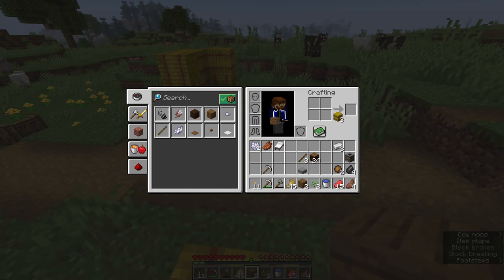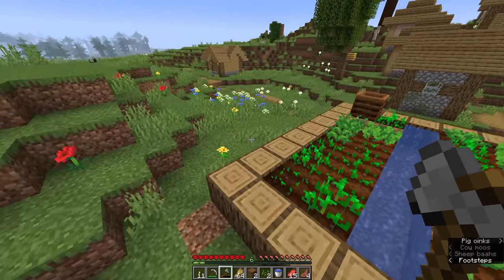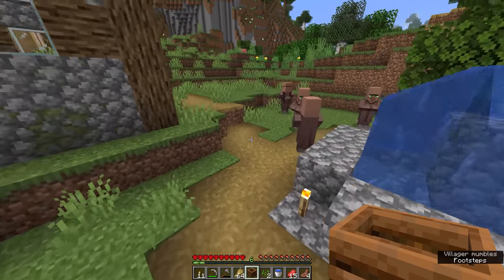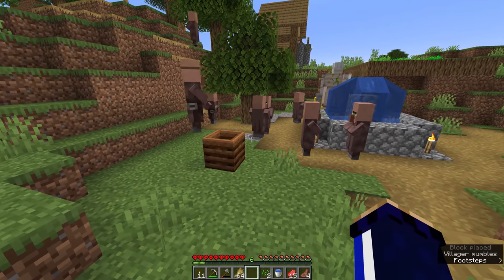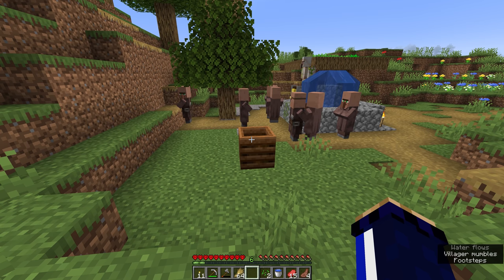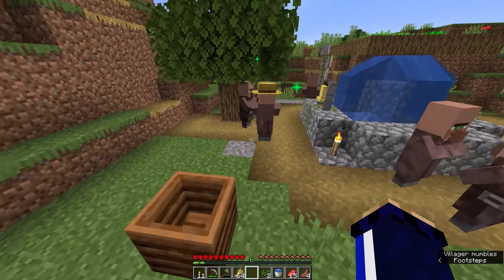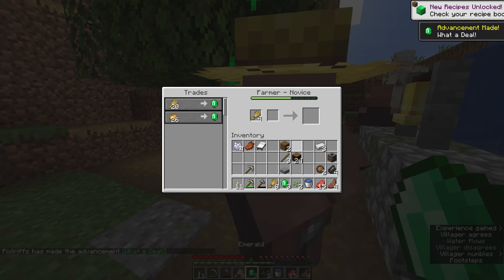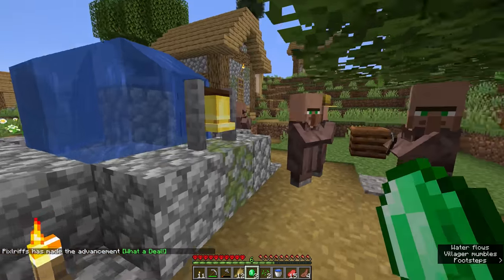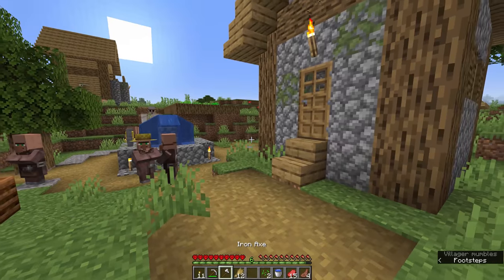We want to trade with a farmer three times to get three emeralds, so we need a touch more wheat. We need to break and replace the composter a couple of times so his trades cycle — hopefully he'll now have a wheat trade. I'll throw this composter down in the middle of the village; one of the locals should pair to the workstation soon. There we go — we got a farmer, and he has the wheat trade, giving us three emeralds. And the weaponsmith is now trading iron axes.